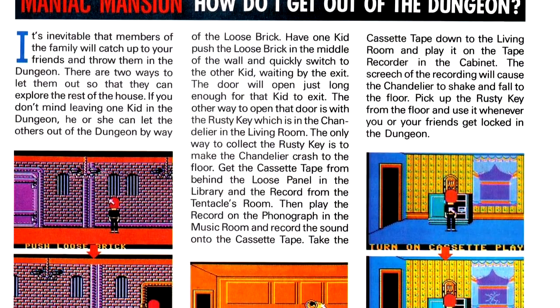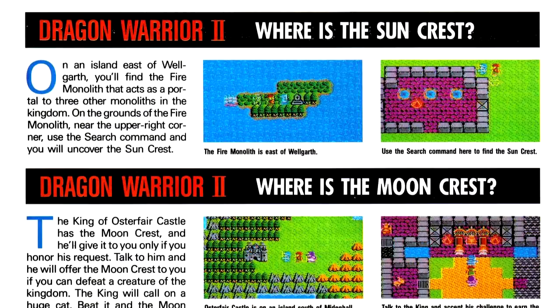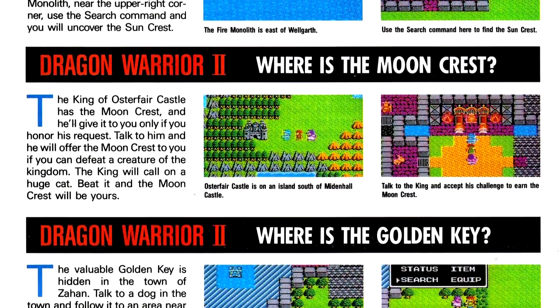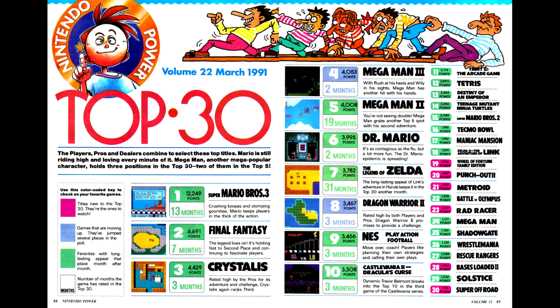In Counselor's Corner, we have some questions on how to get out of the dungeon in Maniac Mansion, as well as some additional questions on how to find each of the crests in Dragon Warrior 2. In the Top 30, Metroid, Punch-Out — now with 100% less Mike Tyson — and Rad Racer have re-entered the list.